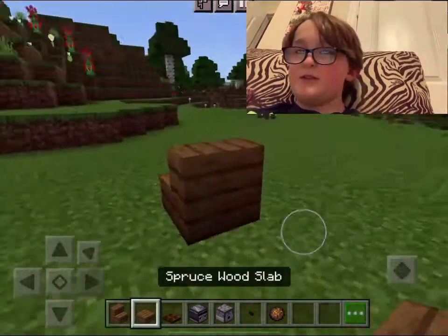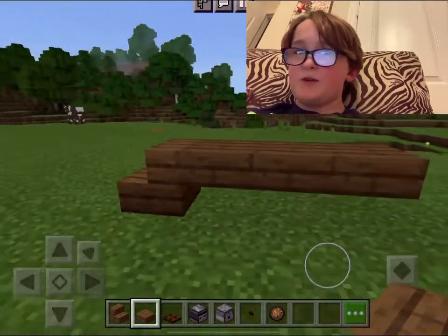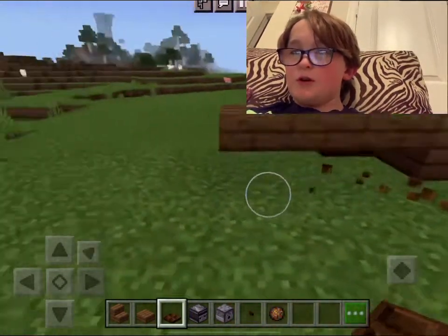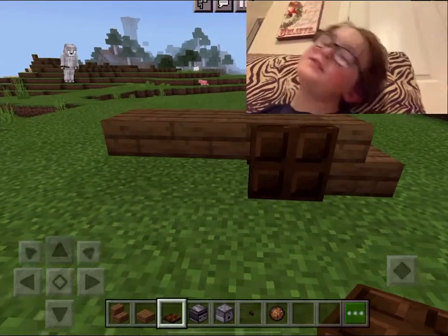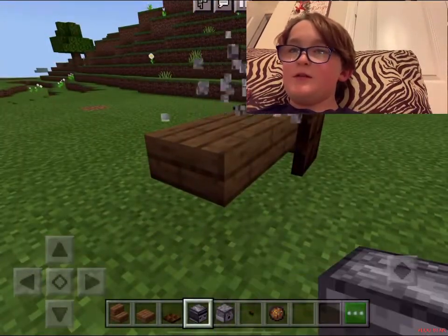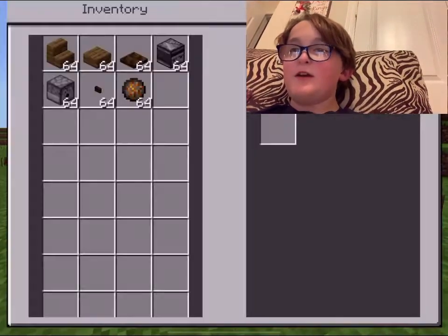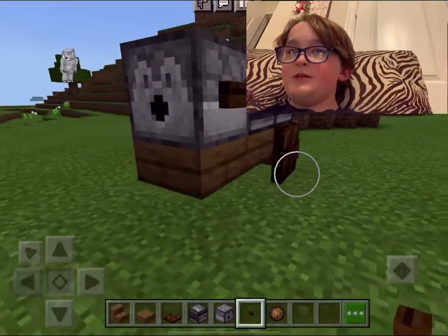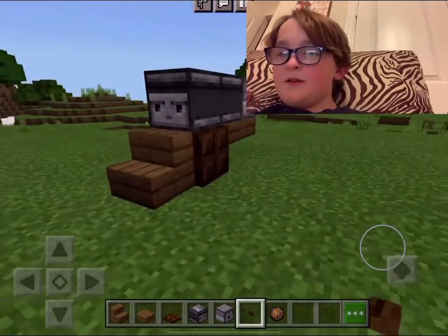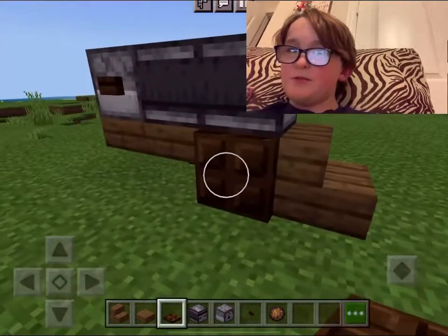Okay, so place spruce stairs and slabs, like three across from it, and then place two dark oak trapdoors — it'll look like the wheels of the cannon. So then place your observer right there. Place the two right there, and then the dispenser will go there. It already looks like a cannon, but you need buttons, so place one on either side just for extra detail.